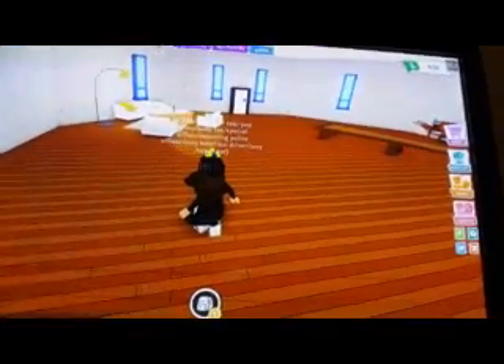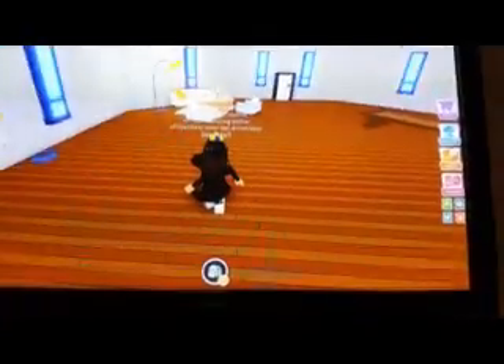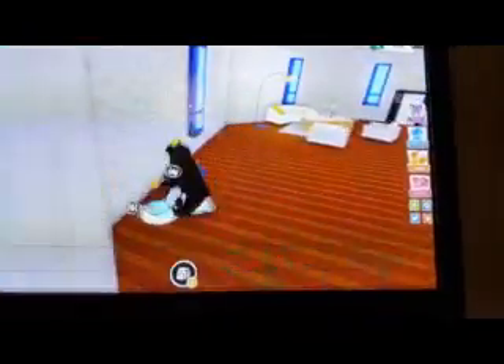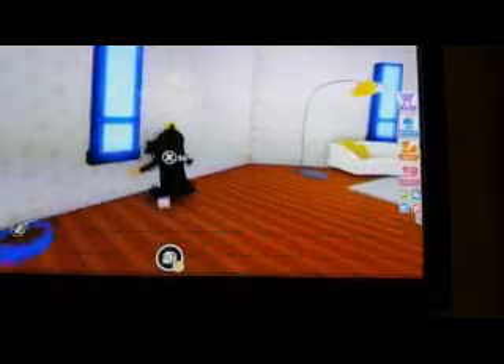Hey guys, welcome back to another video. Today I'm in the Dragon's Castle and we're looking at some secret places. You'll need a grappling hook and just literally spam it — it might take a bit long. Once you're in there, just place chairs. There's only this tiny bit where I had to place a chair in there.